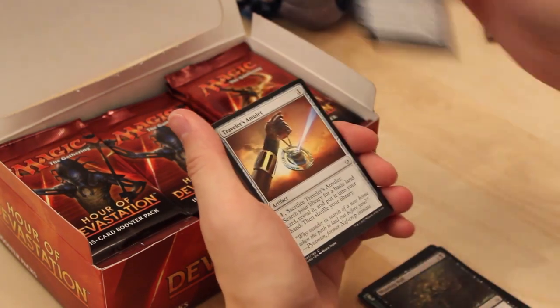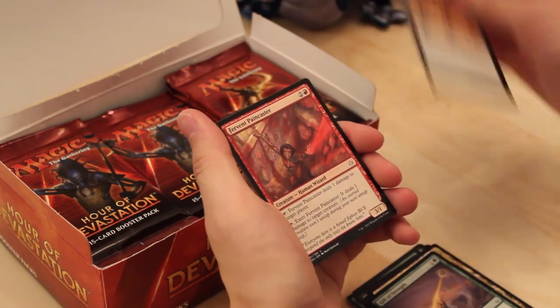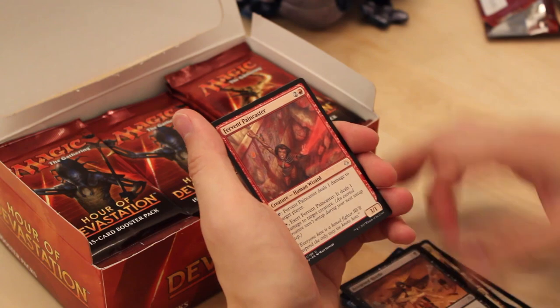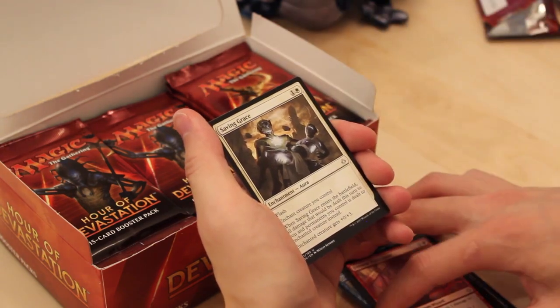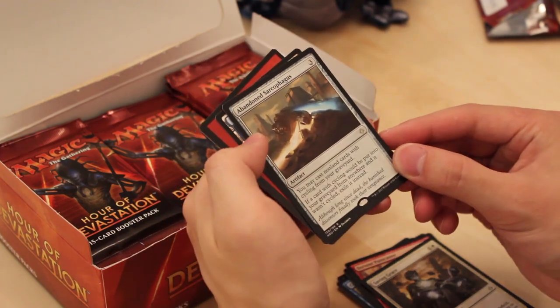Moaning Wall. Another Cunning Survivor. Traveler's Amulet. Survivor's Encampment. Gift of Strength. Cursed Horde. Fervent Paincaster — really good uncommon. Saving Grace — interesting one. And Abandoned Sarcophagus. Our rares have not been very good.